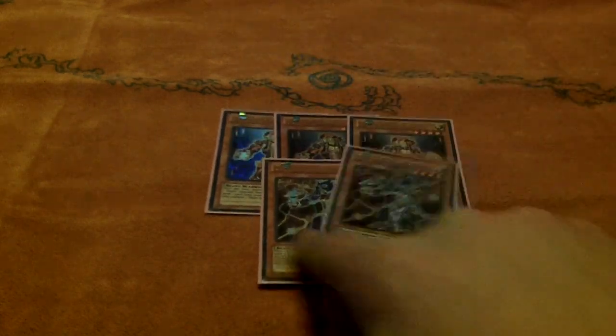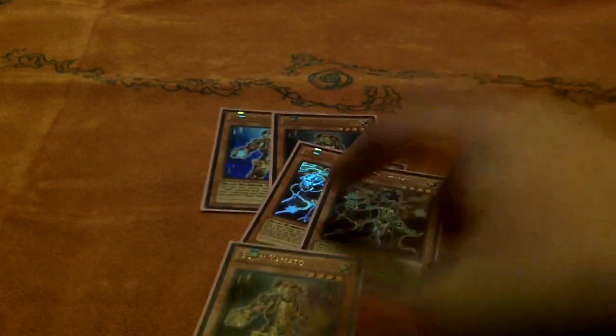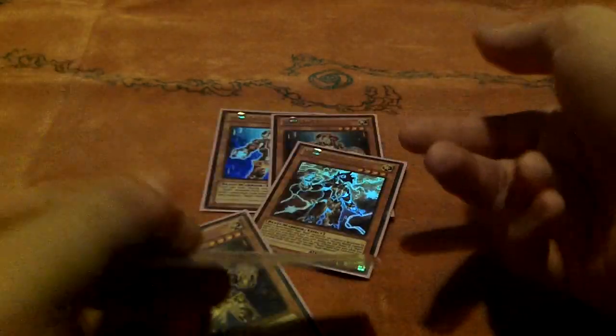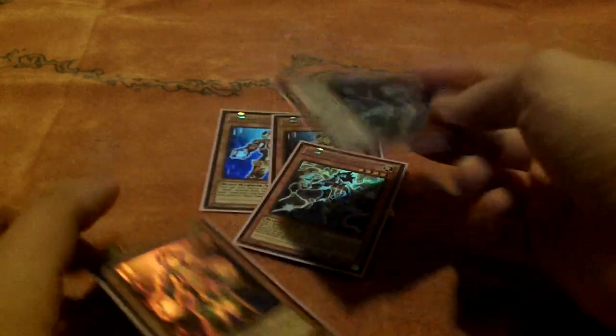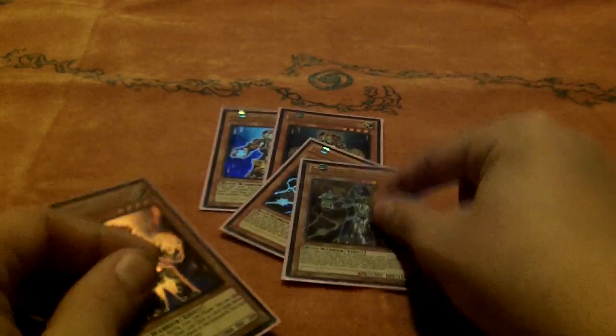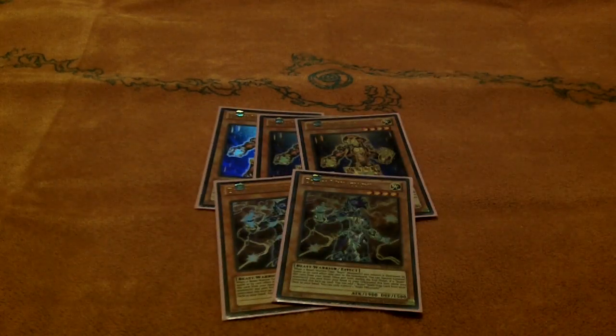Two Mikazuchi — a lot of people have gone to one with him. I still like him at two, just because these two can generate a lot of advantage together. If you open Yamato plus Turtle, you can add Mikazuchi and pitch Turtle, and you basically get a Hare effect from hand, where if they destroy him you still have a monster board, a Beast Warrior, and you get Turtle protection. So he's really good in a lot of ways.